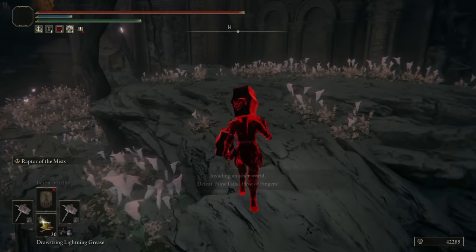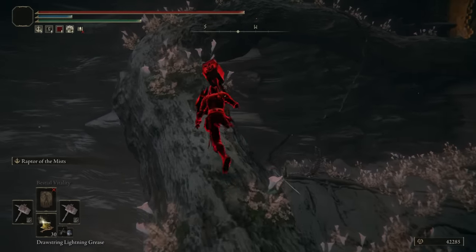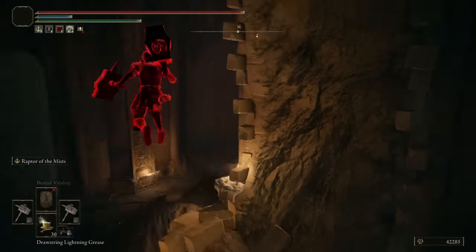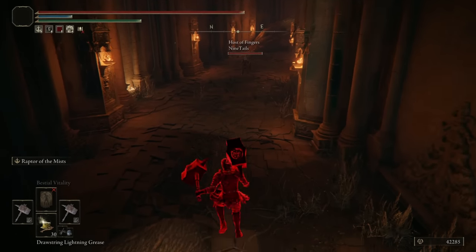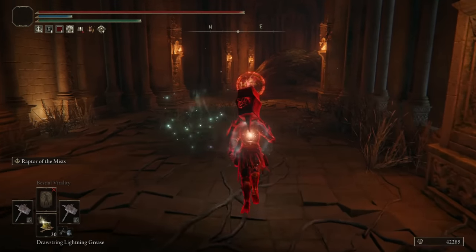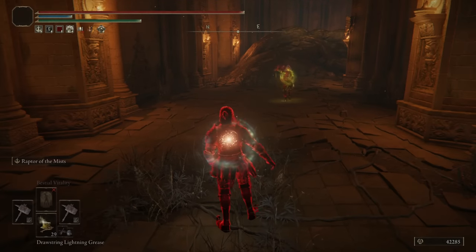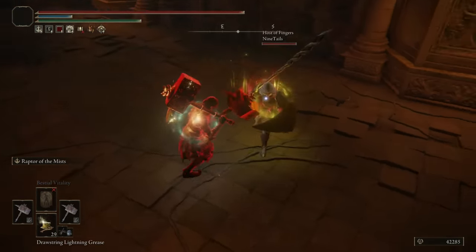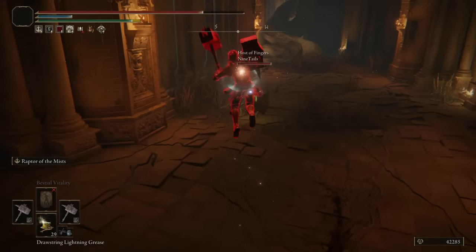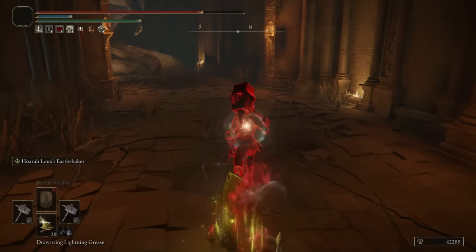Ninetales again? I've invaded Ninetales a second time — rematch! I don't ever get this, so that's interesting. Ninetales! Round two! Hello there! You did very well last time with that good backstab. I'll come with a different Ash of War this time — I'll give you a wave. I don't know what the odds are of me finding you again in a random invasion, but... Oops! Oh no, now he knows that I have Raptor of the Mist.